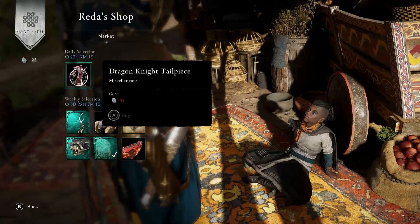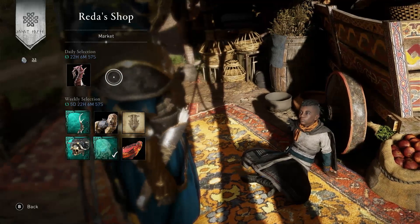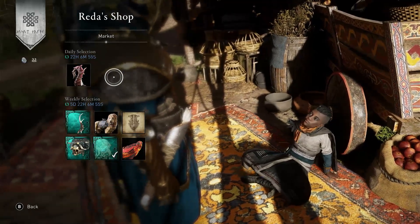So in the Redder Shop Daily section, we have Dragon Knight Tailpiece for 35 opals. I think it is worth 35 opals because it looks really, really cool.